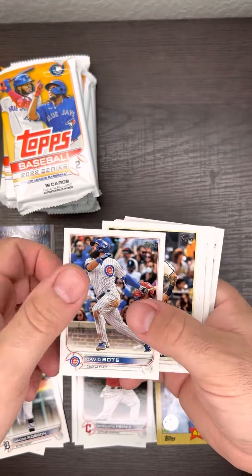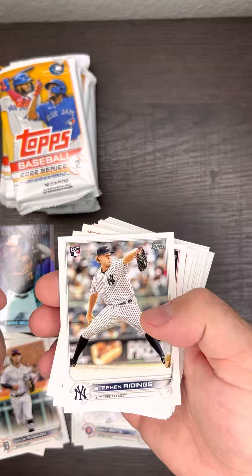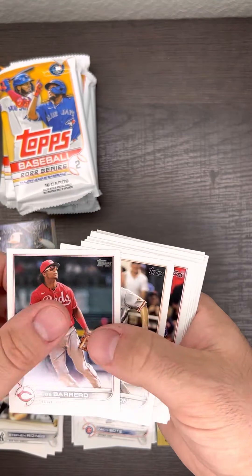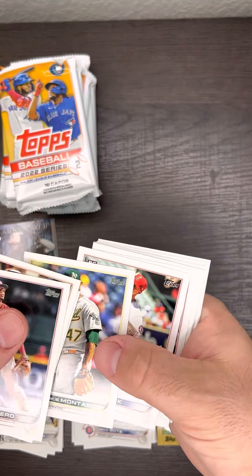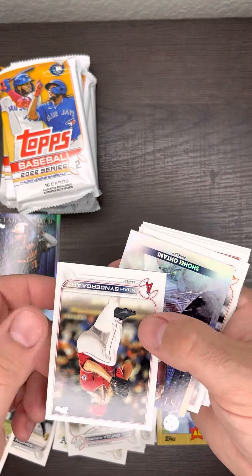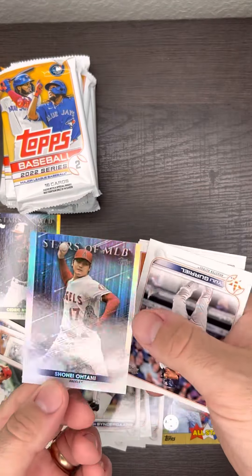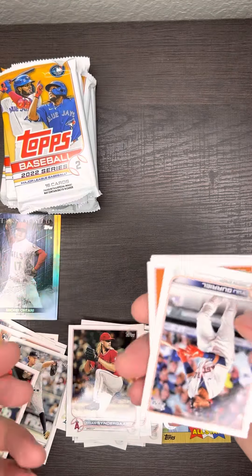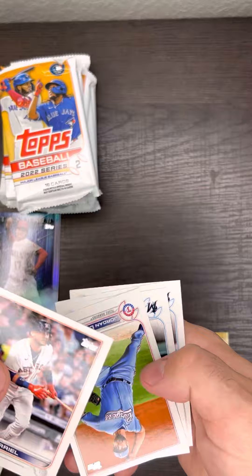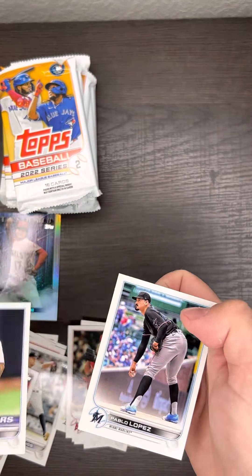No refractor rookies in there, which we do like. Those still have value — I believe they come in silver and a couple other varieties. Shohei Ohtani refractor. Those cards are pretty common, not the best. I do have a ton of them.